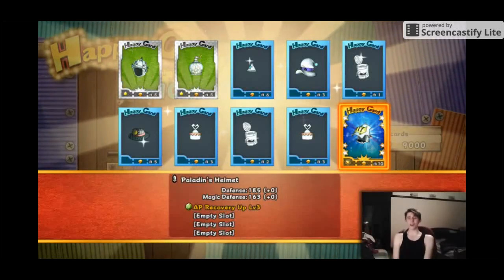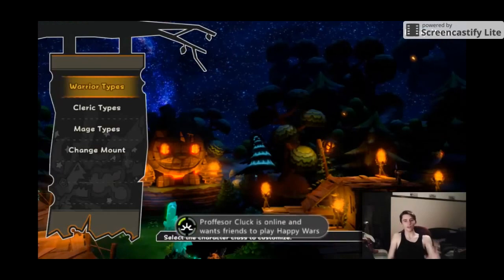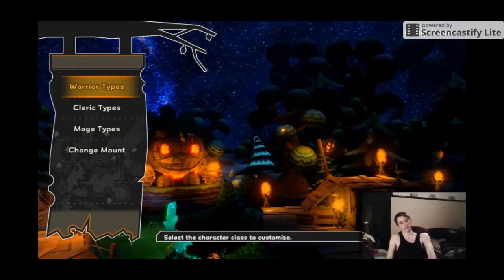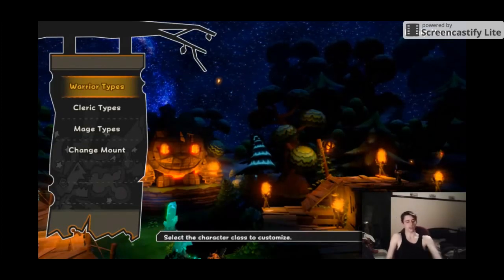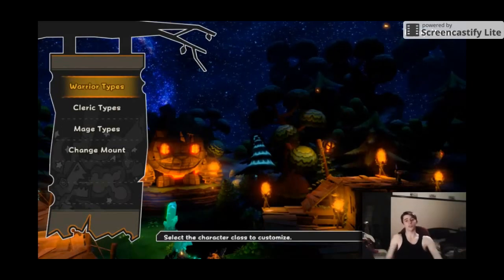Come on! Where the fuck's my fighter's helmet? I'm tired of all these people constantly messaging me saying that they got a fighter's helmet off of Happy Cards, or Happy Cards Light x10, or they got out of this item box, or that item box. And I'm the only fucker who doesn't have one.